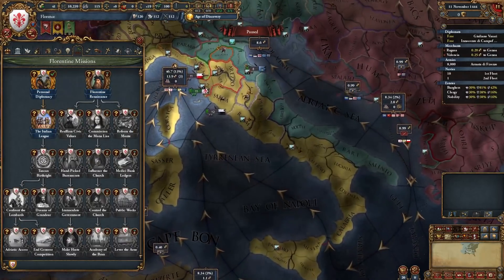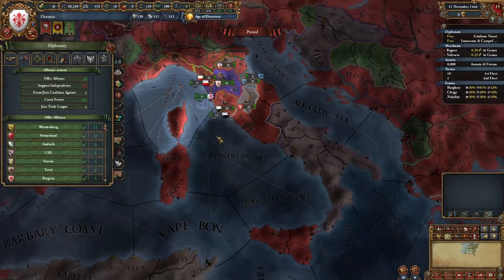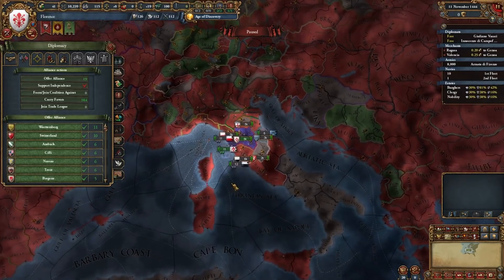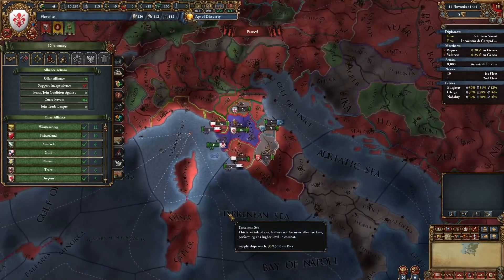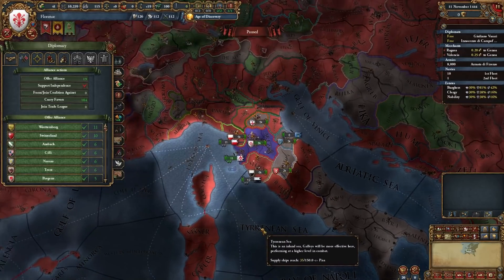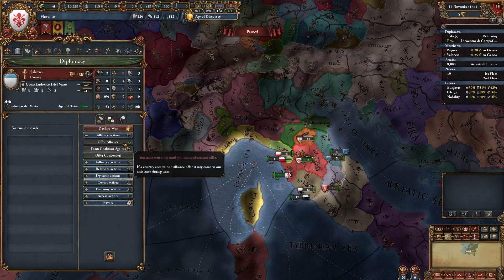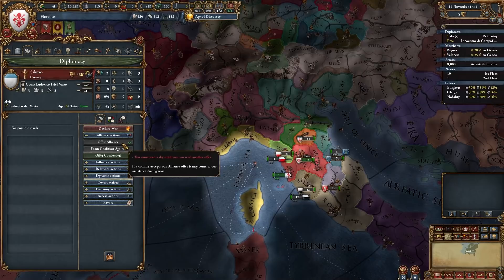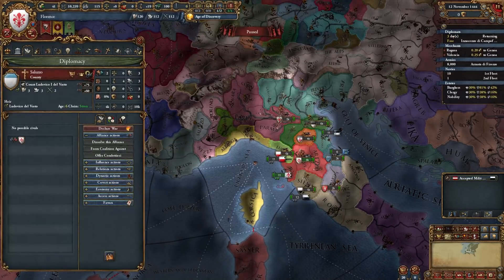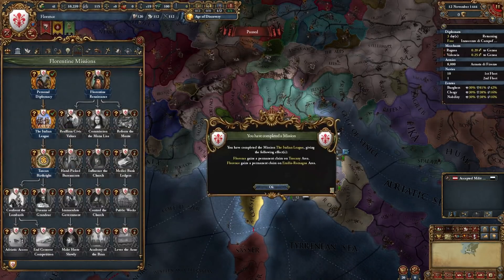This mission gives us 25% improved relations and +1 Diplo relations for 15 years, which is good for getting allies. We need two Italian allies — it looks like Mantua will be one and Saluzo the other. We can always drop them if they're not necessary. We'll offer the alliance, let a day pass, offer the second alliance — they accept. Perfect. We unlock the next mission, which gives us some permanent claims on the Tuscany area.